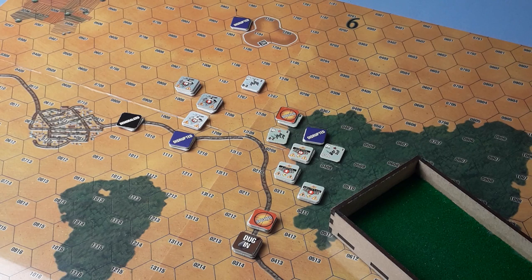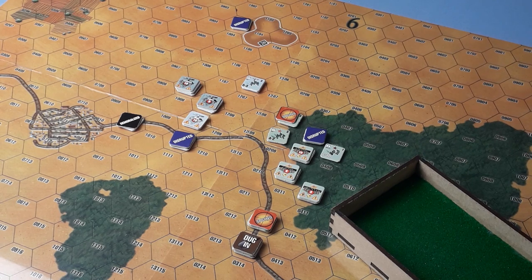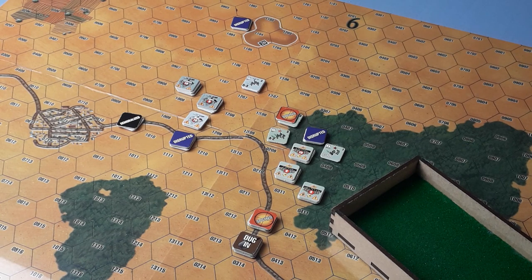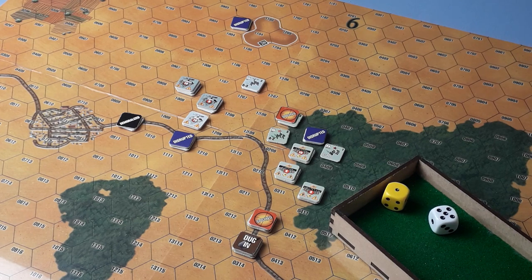Let's see who's going to go first with initiative — white for the Russians, yellow for the Germans. For the Germans: one plus two is three. For the Russians: five plus one is six. Russians win. Six take away three is three, halve it — one and a half, round it up — the Russians get two action segments before the Germans can do anything.